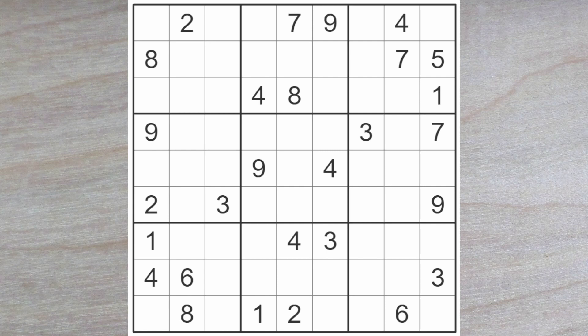So, without further ado, let's study this 4 blocking down, and this 4 blocking over, and enter a 4 here. These 4s block down and down, and a 4 blocks over, so here is another 4. And that's it for the 4s for the time being.